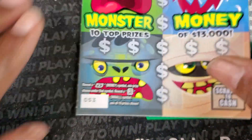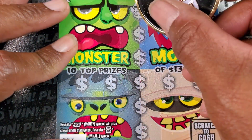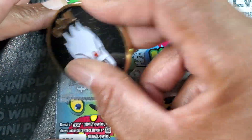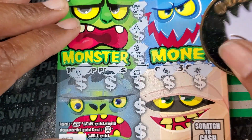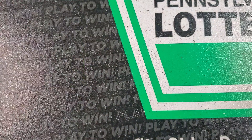Nothing there. Ticket 53 — we got the cat, mummy, cauldron, bat, ghost, creepy spider. We got another one. Alright, we're up to $24.